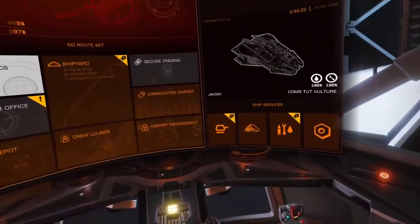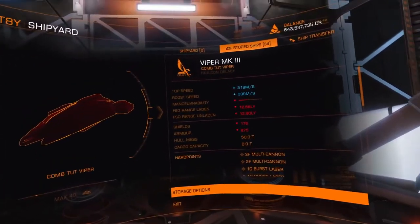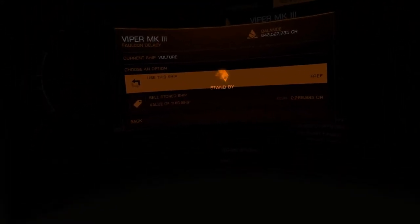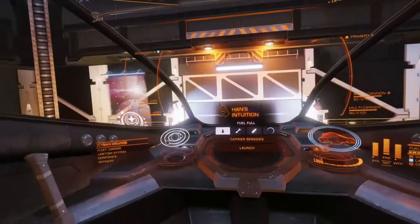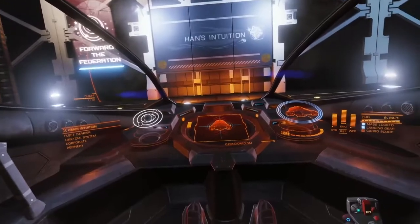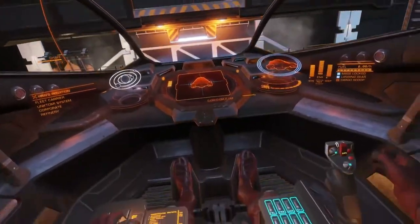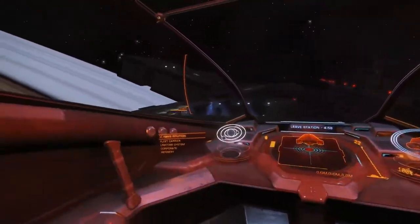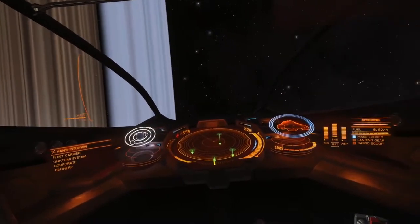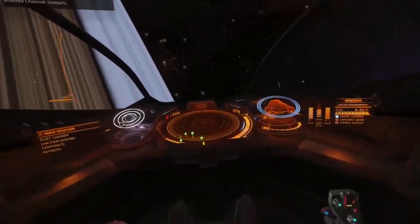Now I'm going to put my money where my mouth is and actually fly the Viper. We'll go over basic maneuvers and what to do in certain situations. I'm parked in a system with RES sites — planetary rings where NPC miners hang out and pirates come for them. Let's get into supercruise and find a RES site to try out these builds.